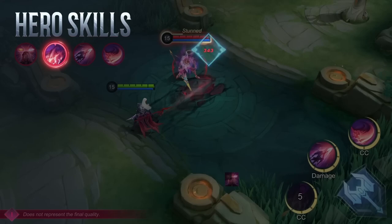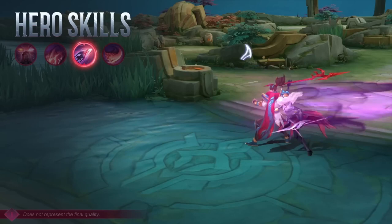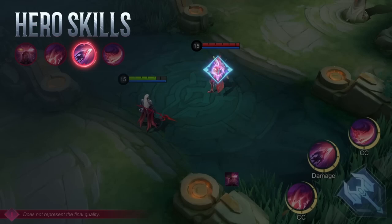Second skill: Vengeance. Arlet charges at a target with his spear, dealing physical damage. If the target is marked by Demon Gaze, this skill is guaranteed to crit and reset its cooldown. It will also restore Arlet's HP.